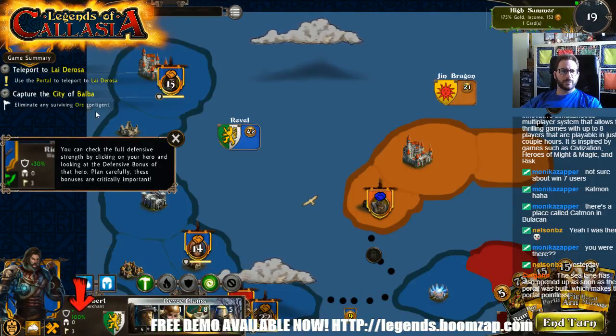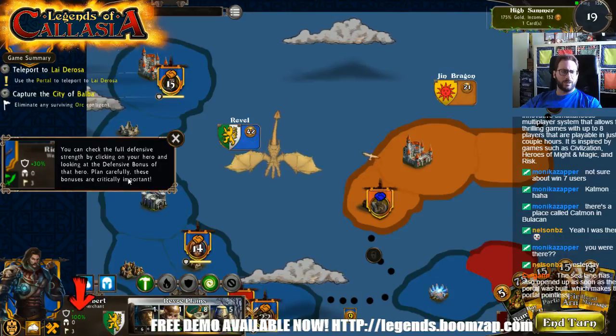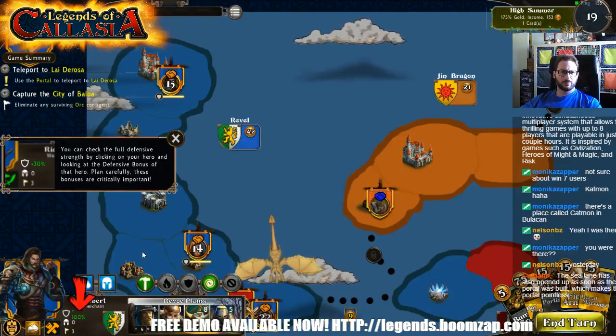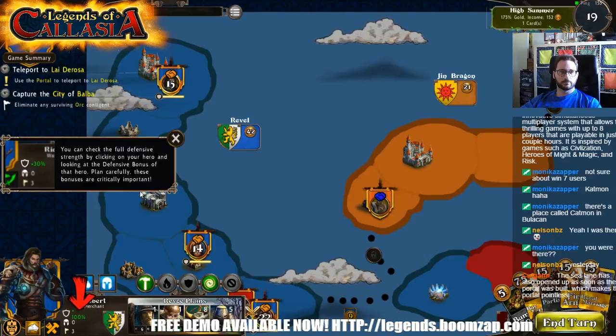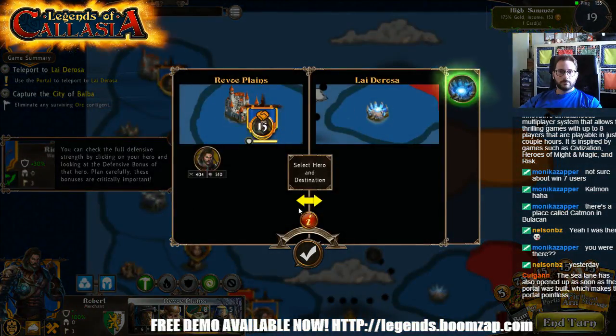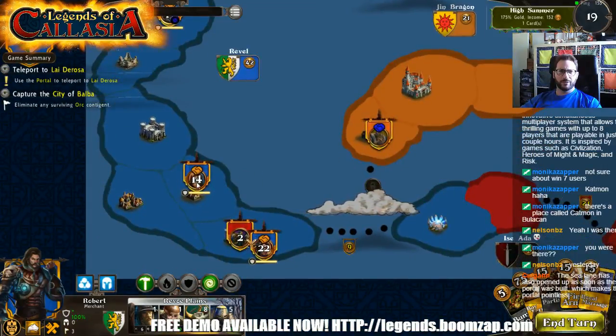You can check the full defensive strength by clicking on your hero — look at the defensive bonus; his bonuses are critically important. Why are you showing me that now? The sequences were adjusted when you moved Bob — those were intended for other heroes. But you can't assume that I'm bringing this hero or that hero.